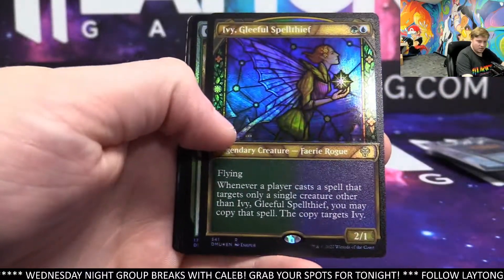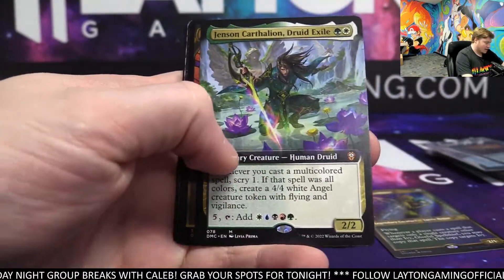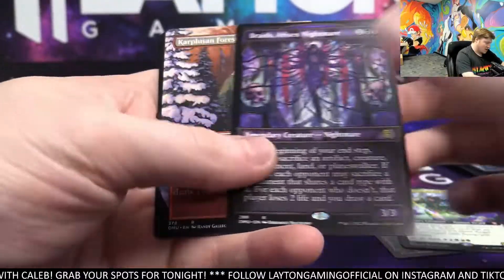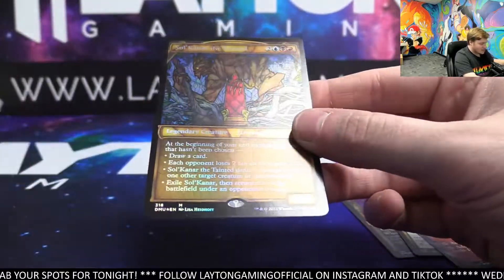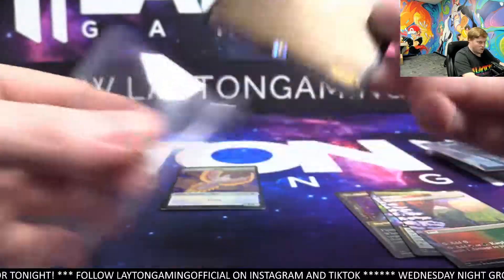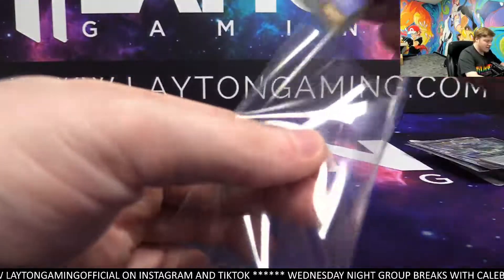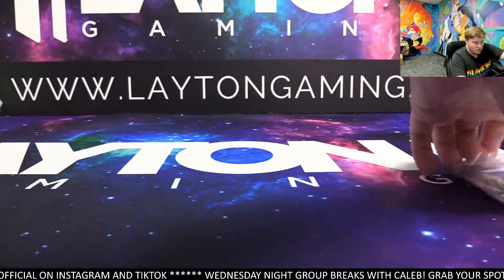Last pack: Ivy Gleeful — textured. Bee Stalker foil. Jensen Cart Line extended for white — nice one. Rada Tobias going to be foil etched. Braids showcase non-foil. Carplussian Forest borderless lands. And Soul Canar the Tainted — foil mythic showcase, nice one for red on the way out! Thanks so much for joining — that'll do it for the Dominaria United Collector one booster box break, random color style. We'll have it all well protected and right out to you guys. Very, very nice looking cards — we'll be on the next break shortly tonight.